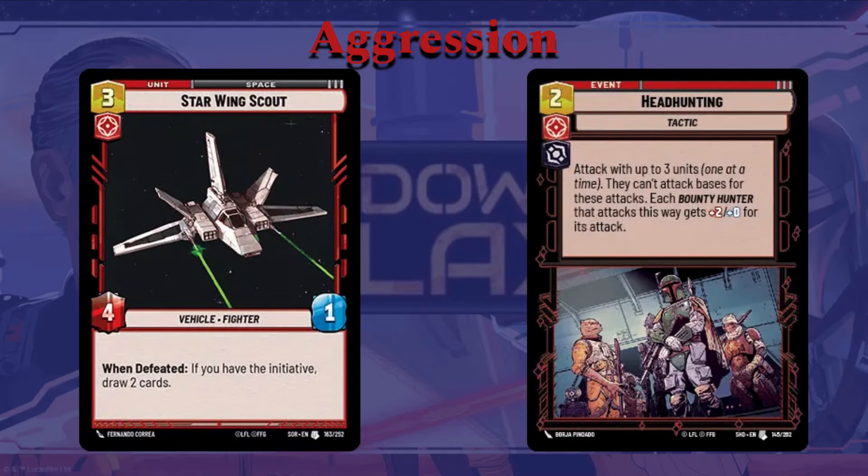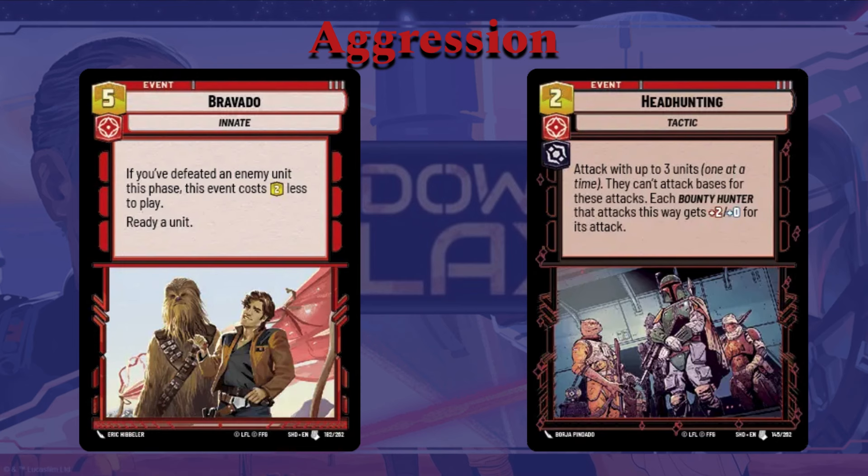As for events, Headhunting: two cost, attack with three units — they can attack bases for these attacks, and each Bounty Hunter that attacks this way gets plus two power. Obviously this works really well with Gideon if he's in leader unit form, but also works well generally if you're going for a bounty game plan. We also have Bravado, five cost. If you defeated an enemy unit this phase, it costs two less to play. You also ready a unit. You're going to be defeating a lot of enemies, so you'll often play this for three — readying a unit for three cost with no real limit on its ability. It's not actually the greatest card with Gideon, but it is a pretty good option.